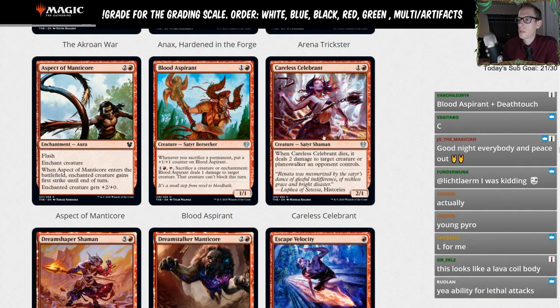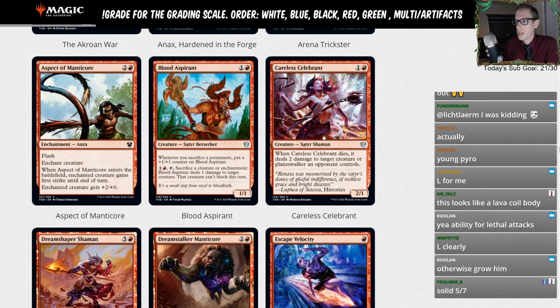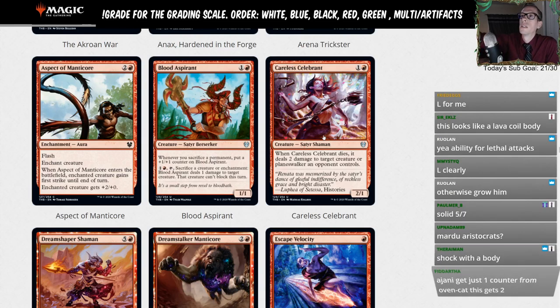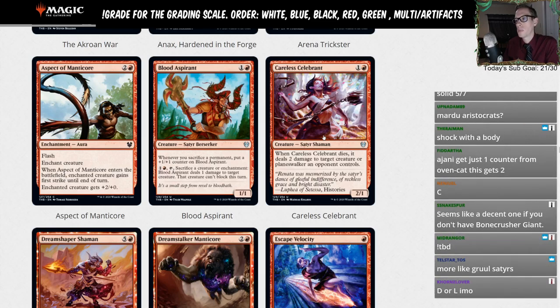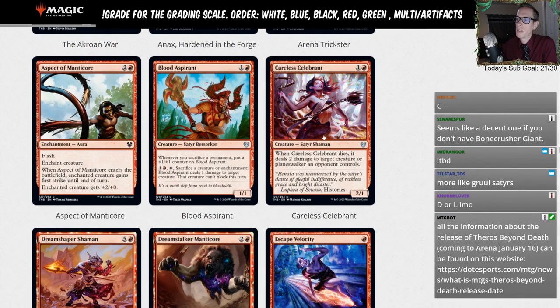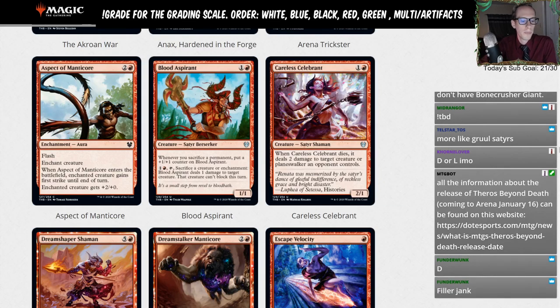Careless Celebrant — one and a red for a two-one. When Careless Celebrant dies, it deals two damage to target creature or planeswalker an opponent controls. It's a playable two-drop — think of it like Viashino Pyromancer. Viashino Pyromancer was two mana, two-one, and on ETB dealt two damage to the opponent. This is similar but the damage triggers on death rather than ETB, and it can't hit the opponent directly — it has to go to a creature or planeswalker. So you need it to die, and then the damage doesn't go to the opponent. Better than just a limited card, but not by much. Going with a D-minus.